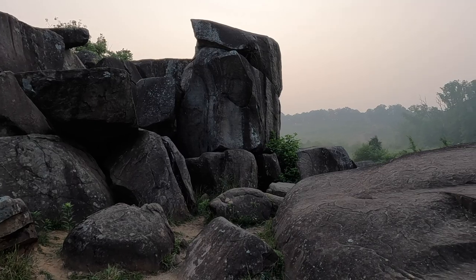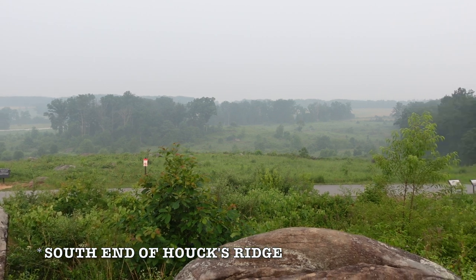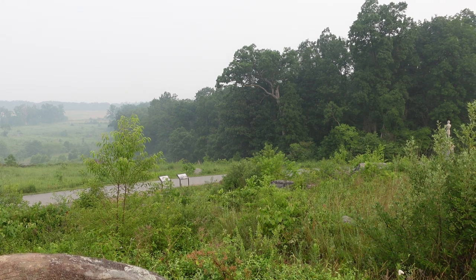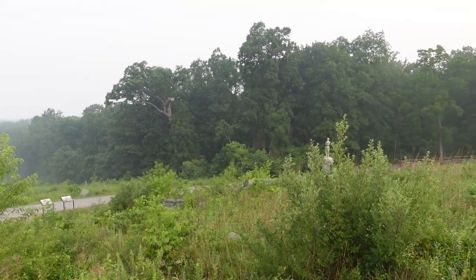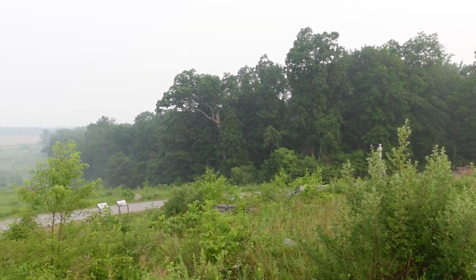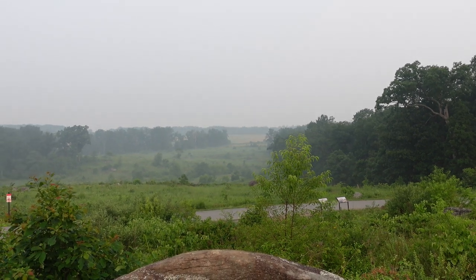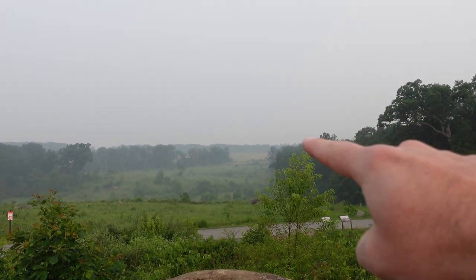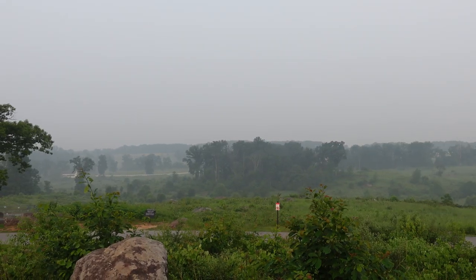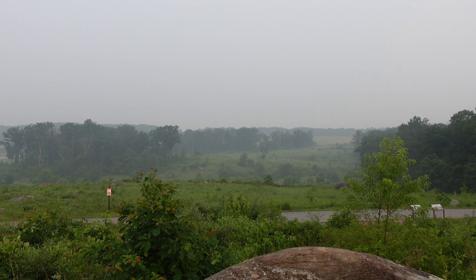We've made our way over to the top of Devil's Den, so let's orient ourselves. Right here is the Rose Woods, and beyond the Rose Woods is the Wheat Field — on the other side of these woods in this direction. Just before us, you have the famed Triangular Field. Beyond that, way in the distance, you had Confederate forces of Longstreet's Corps all along here — an extension of Seminary Ridge, also called Warfield Ridge in this area.